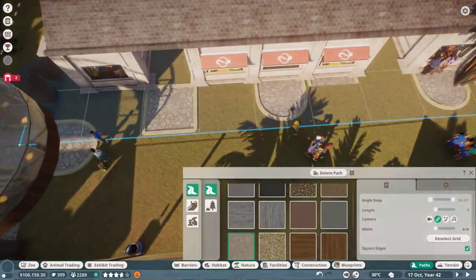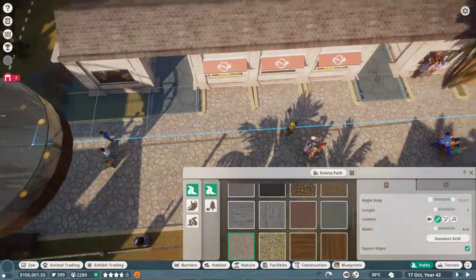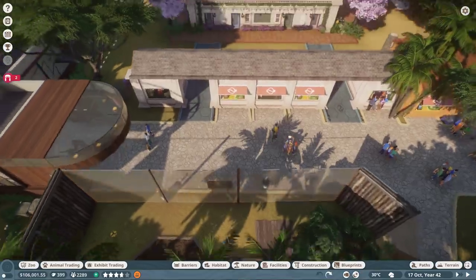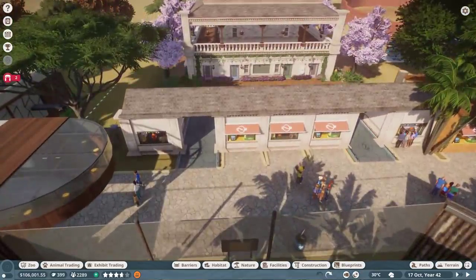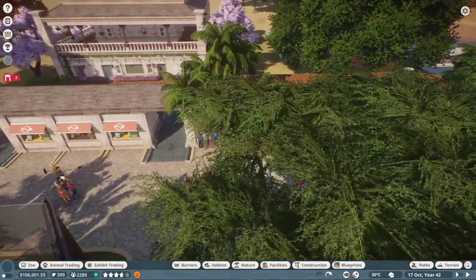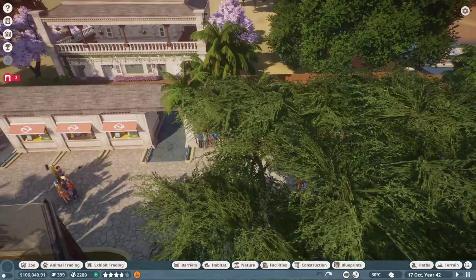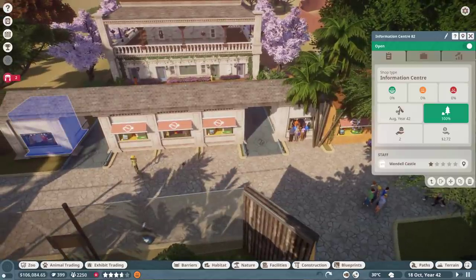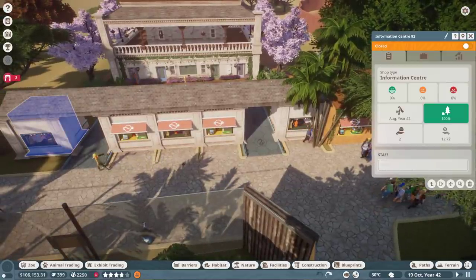It's not going to let us because of the park entrance. Okay, well I guess that shop's just going to be for show. Unfortunately I guess I could take it out but it won't match, so I'm going to leave it there. I'll just close it down - that way I can maintain the look of it.